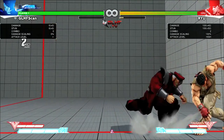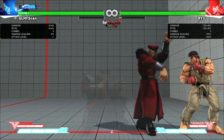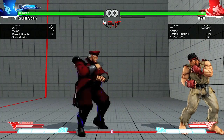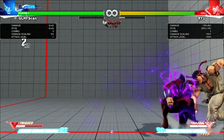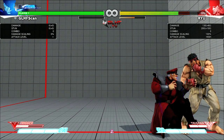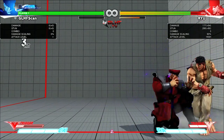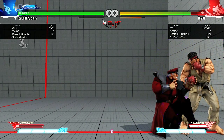Leg scissors — light, medium, and heavy versions — while outside of V-Trigger all do different distances and different amounts of damage. While V-Trigger is activated, they all do the same amount of boosted damage but now gain a small teleport on startup, great against fireballs. It's worth noting that medium kick scissors have extra startup in V-Trigger, so you cannot link into them from crouching strong — you have to use light kick scissors.